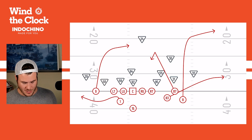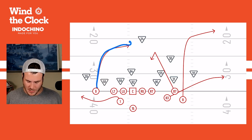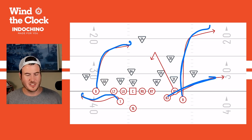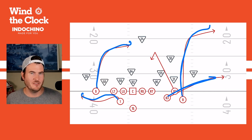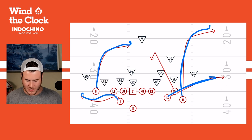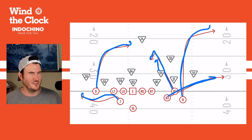Looking at what the Chiefs are running — they have a dig by Juju, a high-low with MVS and Noah Gray on a swing route. Travis Kelce's route — I think he ad-libbed it a little bit, he'll do that. I think he was supposed to run about five yards and create a high-low over the middle, but he saw Logan Wilson running deep and had to get over the top of him. So I think that's what he did, though it gets a little cloudy there.